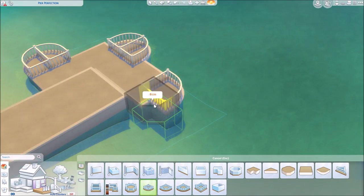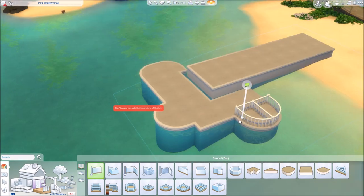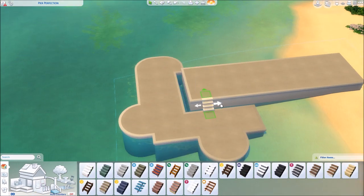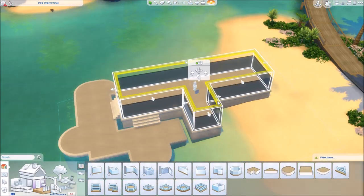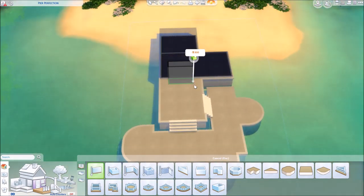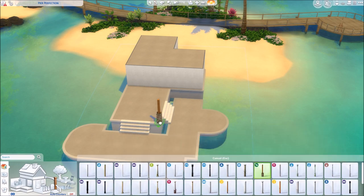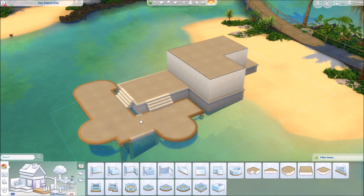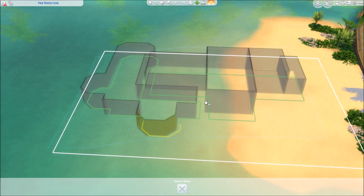I also wanted to experiment with roof waterfalls — I'm going to call them that — because I'm going to put some roofing on the lower deck and of course on the house and the upper deck. I wanted to see how the cascading waterfall roofs look without making it too ridiculous, but also very interesting and not boring. I think I made it look very interesting and fun.